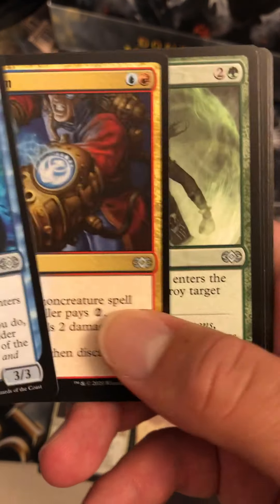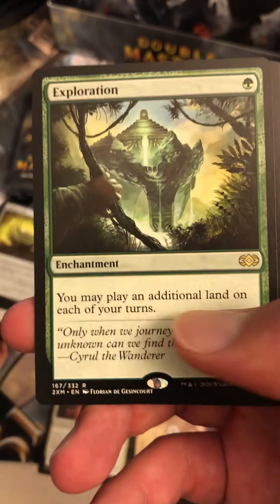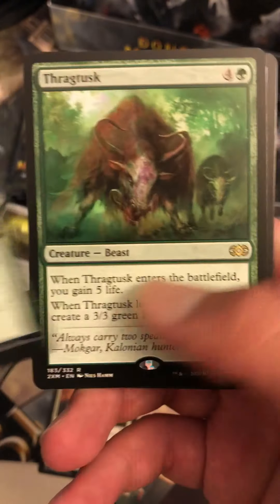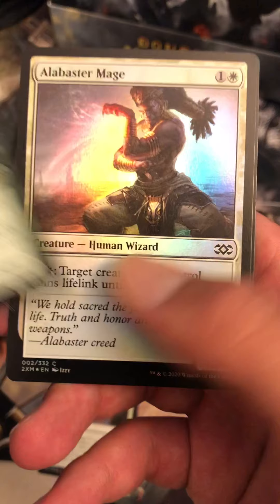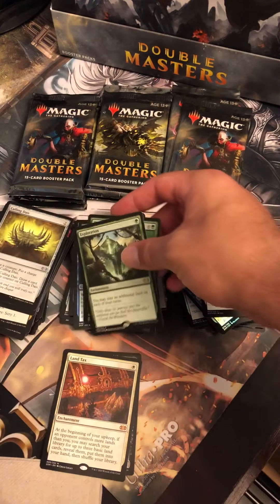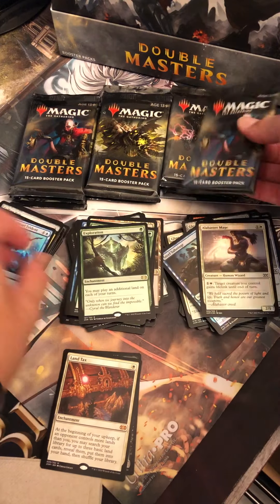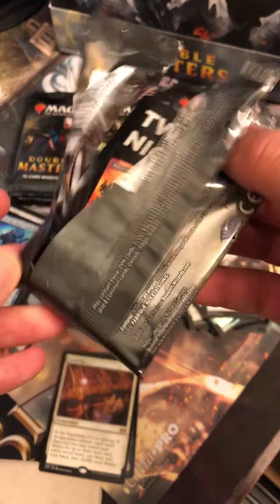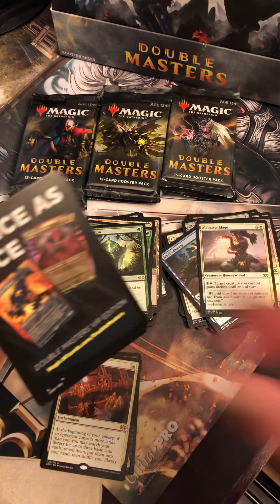Sentinel of the Pearl Trident, Izzet Charm, Reclamation Sage — and there we go, that's what I'm talking about. Exploration! And then a Track Test to follow up. Alabaster Mage, Mirror Retriever. But that Exploration is nice — I haven't seen Exploration since Conspiracy 1. We have a couple of those, so nice to add another one to the collection.